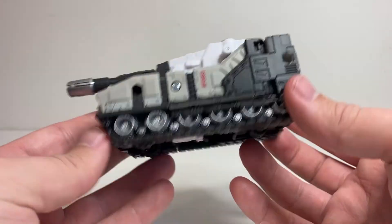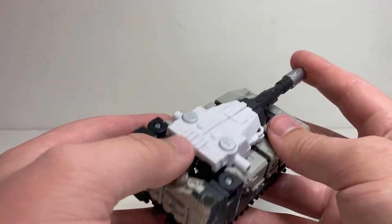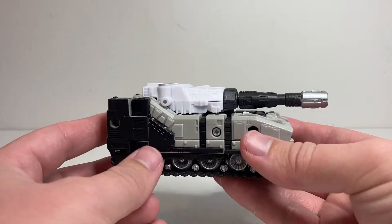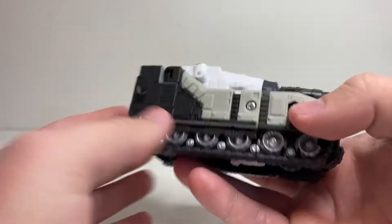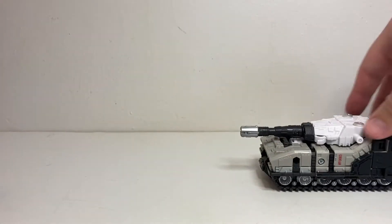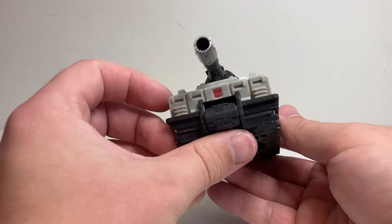This is Slammer here in his little tank mode. Looks pretty cool. If you're unfamiliar with who Slammer is, originally he was one of the little extra bits that came with the original G1 Metroplex, and I don't think the original one had a robot mode — it just transferred from a tank to like a tower for the city mode. So they've given Slammer the weaponizer treatment and given him a robot mode, which is pretty cool. He does have three rolling wheels underneath that kind of work. If you're really pushing him down to the ground they do rotate, but it doesn't roll all that well — he mostly just slides across the ground. It's a nice little tank mode, kind of compact and meaty.